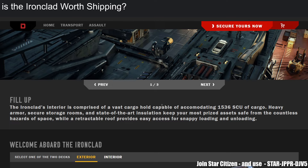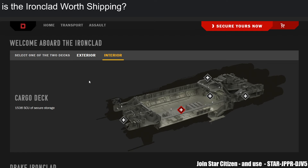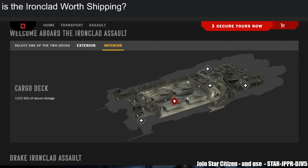The Ironclad can also carry vehicles — the Hercules was made for that and does it great. The base Ironclad has 1,536 SCU. The Drake Assault can carry up to four Nova tanks, which is already better than the Hercules M2, which I think can only fit two back-to-back. The assault variant has 1,152 SCU, so you trade about one third of cargo capacity for the assault variant.